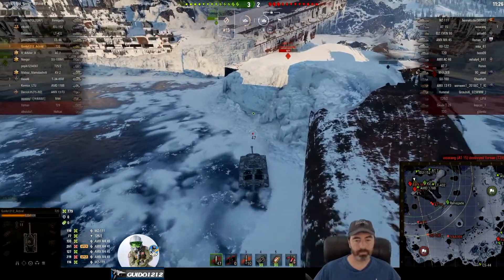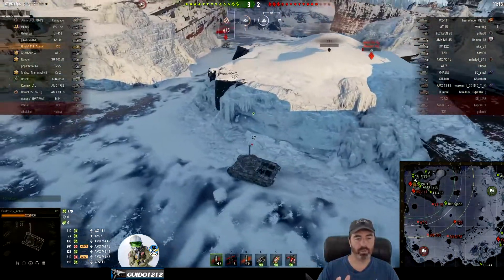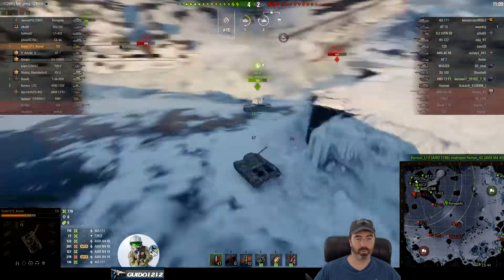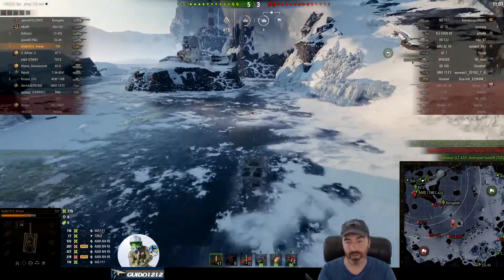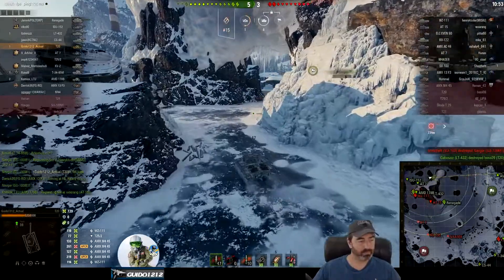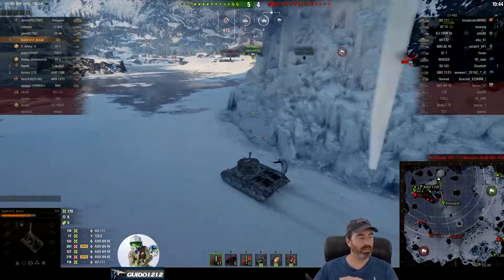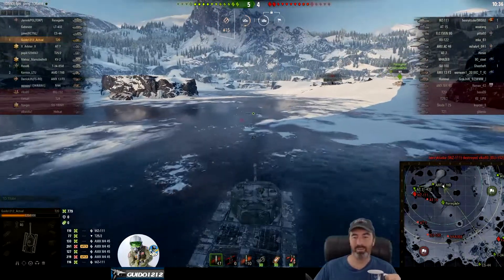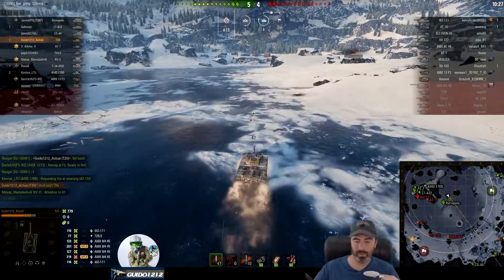We're starting to win this corner. One of the biggest problems with winning this corner with players that aren't very good is they'll continue to push. I'd really like to get rid of the WZ. The WZ goes around the corner - there's an AT-15 with decent hit points backing up the WZ, no reason to push but of course they do. The ISU dies - no surprise to absolutely nobody but him. Nobody is surprised he died driving in the open with two artillery and a bunch of TDs camping.